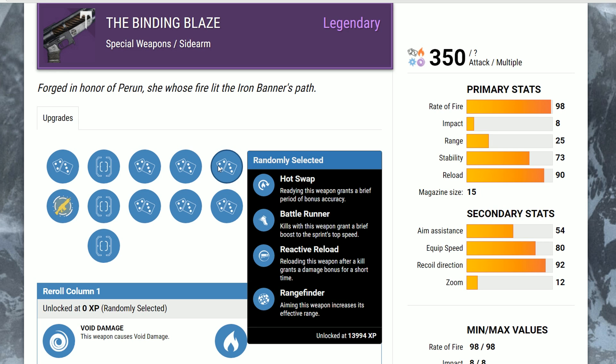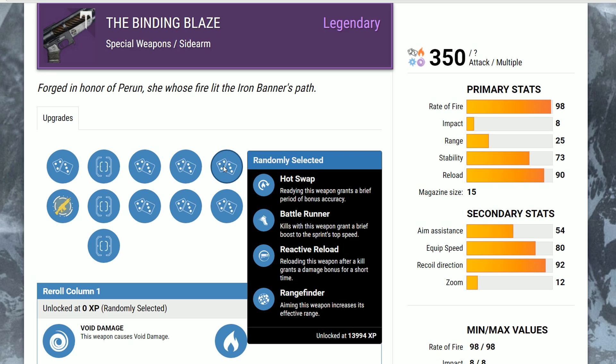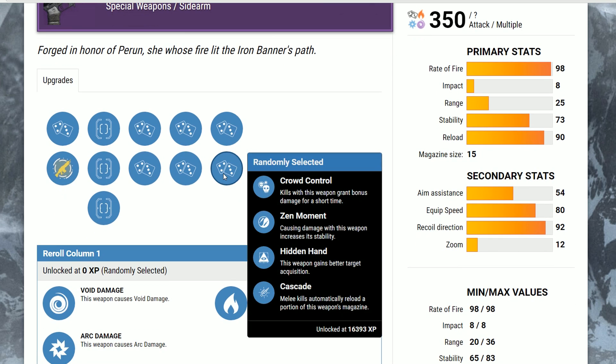For these last column perks, we have a couple of different options. Hot Swap is good because of the bonus accuracy — you want to be jumping around a lot when using sidearms anyway, and Hot Swap helps with that. Battle Runner is okay, not the best. Reactive Reload — this does have an okay base reload stat, so I could probably recommend getting Reactive Reload without any other reload benefits. Rangefinder is also always good. Hidden Hand is probably going to be the best one to go for because of increased aim assist. Sidearms already have very high aim assist — they're gonna be sticky and they don't lose target like a hand cannon does. If you're over a target, it's gonna land.